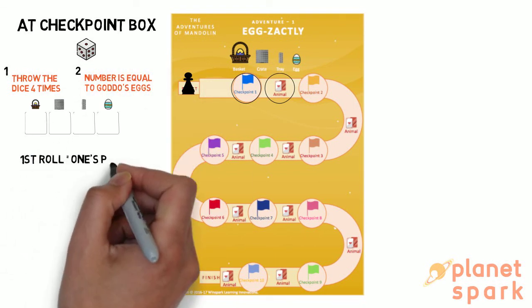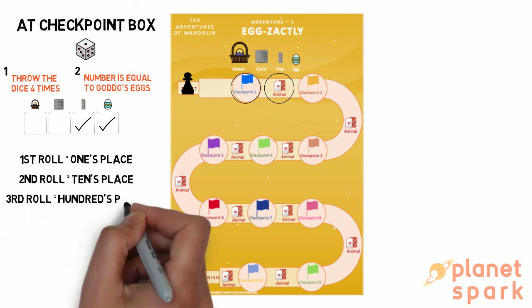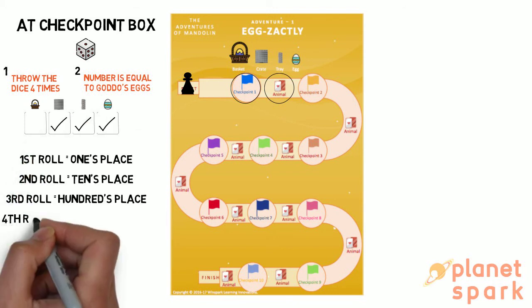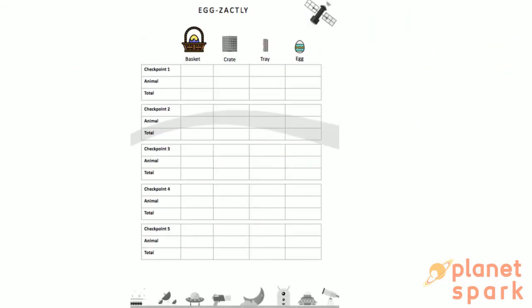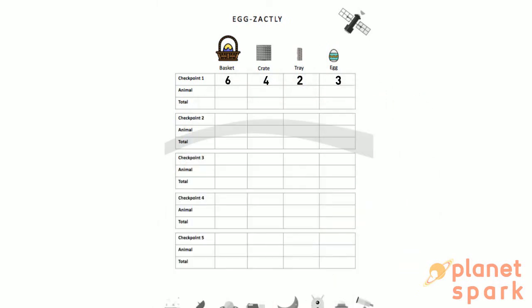The first roll of the dice represents a single egg, which is the ones place. The second roll represents a tray of eggs, which is the tens place. The third roll represents a crate of eggs, which is the hundreds place. The fourth roll represents a basket of eggs, which is the thousands place. For example, let's say the child has rolled the dice four times and the numbers are 3, 2, 4, 6. This is how the child will fill the player sheet. See how simple!